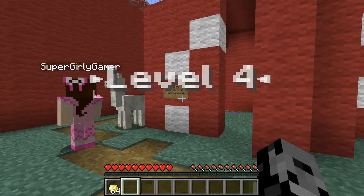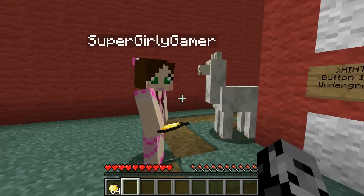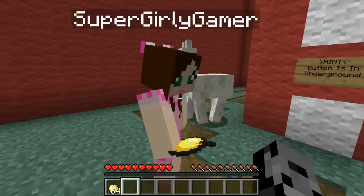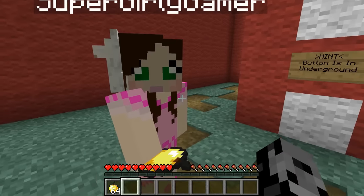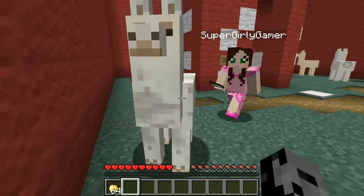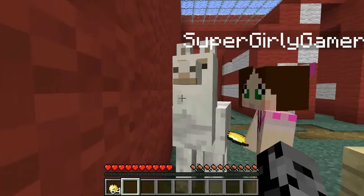Oh look, it's a llama level! Oh my goodness, I love llamas! Could I ride it? I feel like a llama is my spirit animal - like I'm a llama. To be honest, you look like a llama. You want to stand next to that llama?